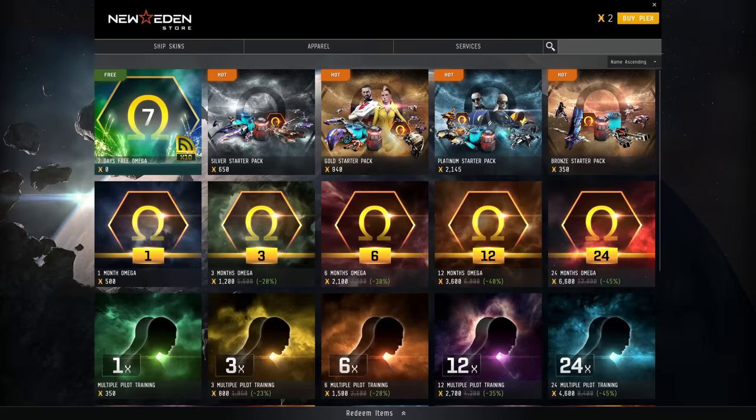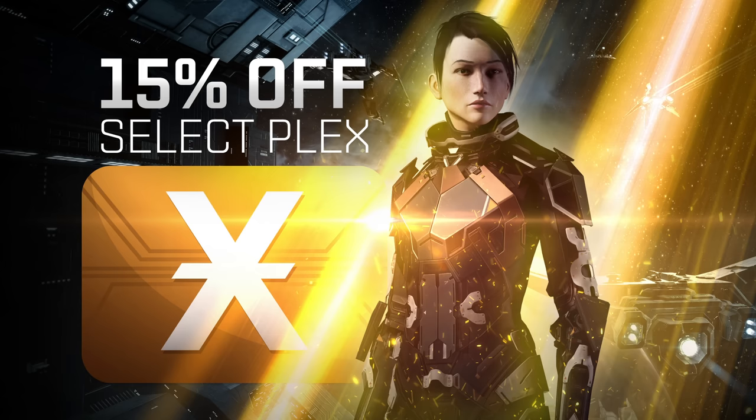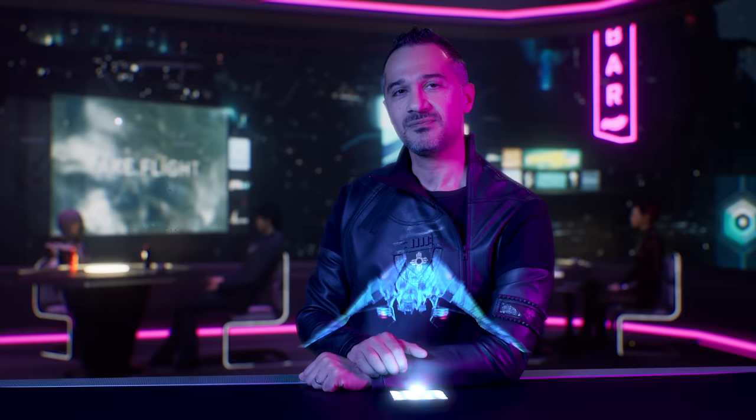Accompanying the release of Viridian, there are a number of offers available on Omega and Plex. In the New Eden Store, you can grab 7 days of Omega free until the 20th of June, as well as getting 20% off all Omega packages until the 19th of June. In the EVE Store, you can get 15% off select Plex packages, also until the 19th.